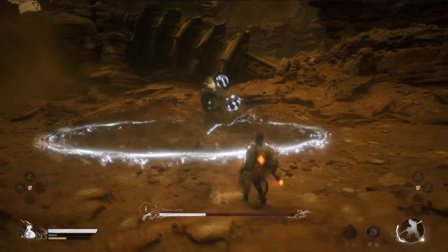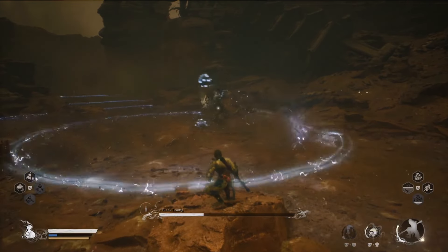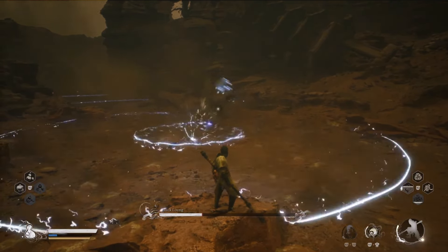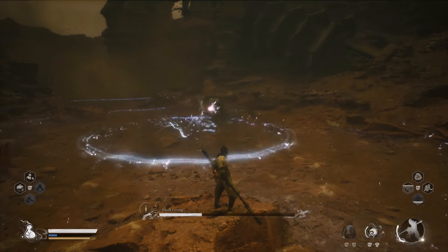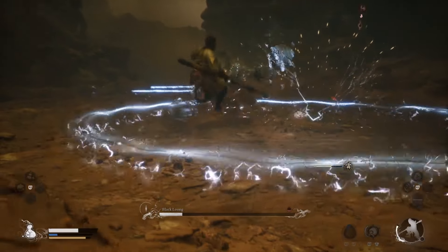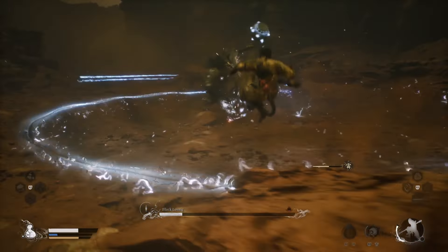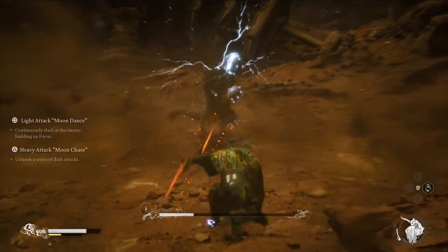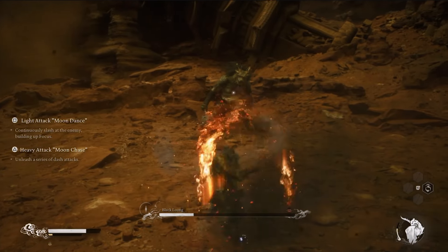His main trick is this AoE attack. The obvious choice is to climb up on one of the rocks and wait it out, but he can actually break those rocks. So what do you do? Jump over the first ring and then quickly roll into the next coming ring. You can just do that and get the rhythm down, so don't worry.